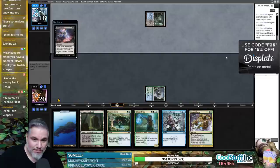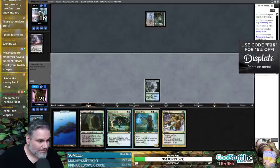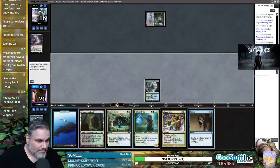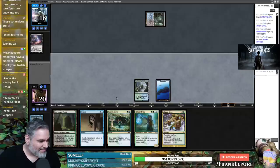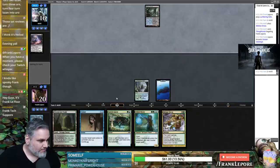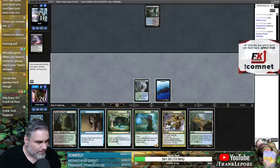Based on a turn-1 Thoughtseize from Black, I'm pretty sure this is Inverter. They're going to get rid of my counterspell. Now they don't know about the Sensor though. Oh, they missed their land drop — that's fascinating.